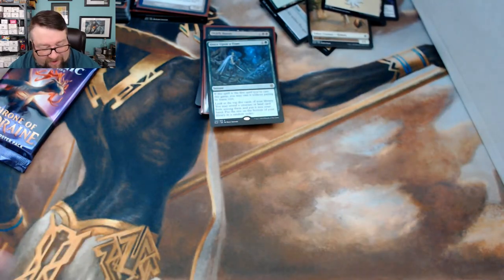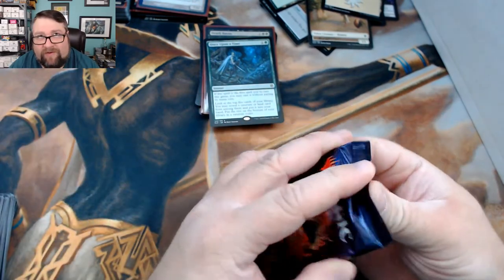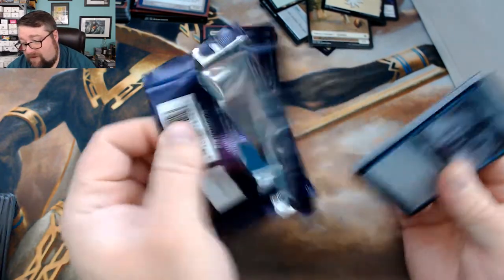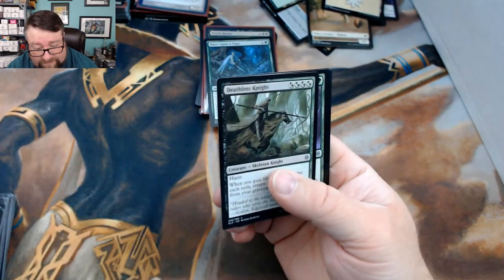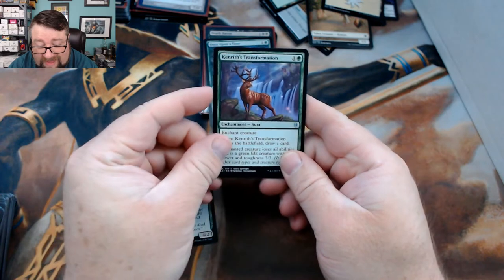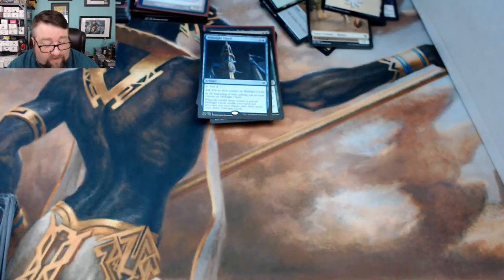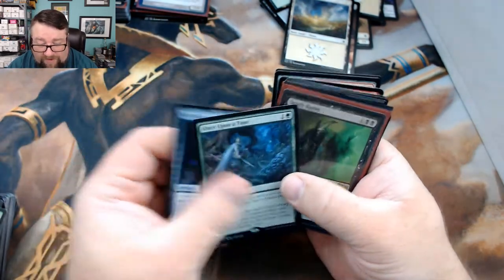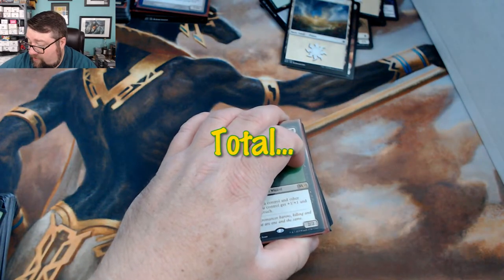Being able to cast Once Upon a Time for free is really fun — it's only if it's in your opening hand, but still. Pack number two: we got a Deathless Knight, Kenrith's Transformation, Cauldron's Gift, and a Midnight Clock. Well there you are Arthur, congratulations — I'm pretty sure Once Upon a Time got us there. Go ahead and grab your name tag.